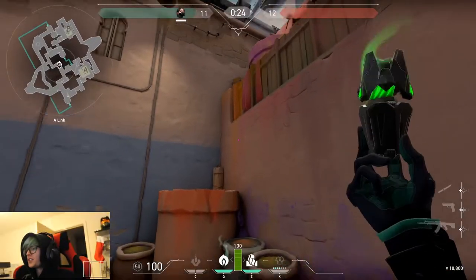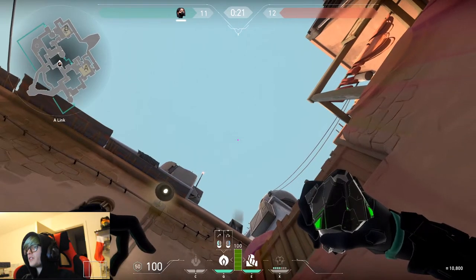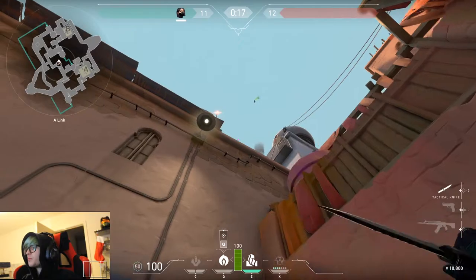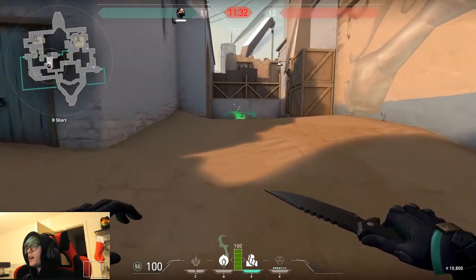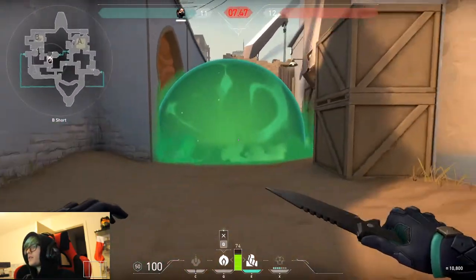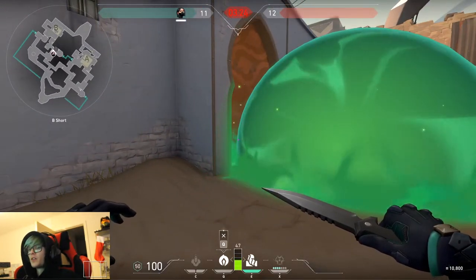This is a queue throw at the start of the game over to the B window area. Near where the teleport is, jump and throw it over. It lands perfectly inside the B window area — really useful and powerful.